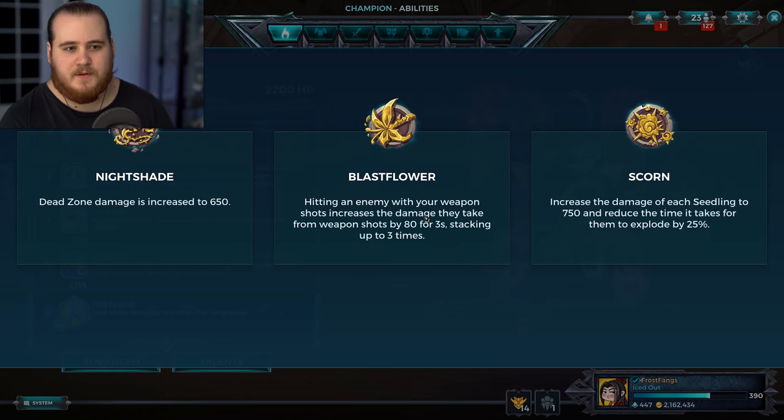Blastflower is still probably the best way to play her and the way that I play her most often. After the buff to nightshade, I'd say I see it quite a bit, but I never really find myself grabbing it. I just stick to blast flower or scorn — they work a bit better for me.